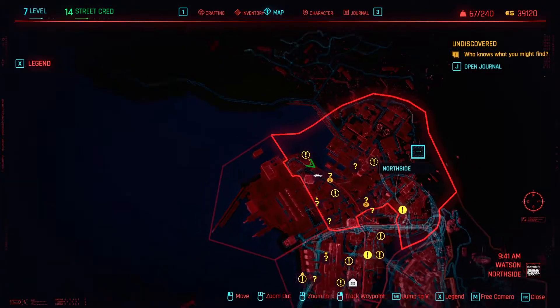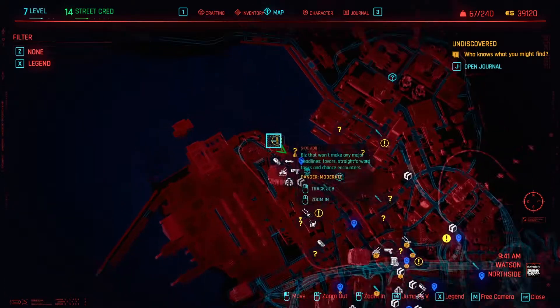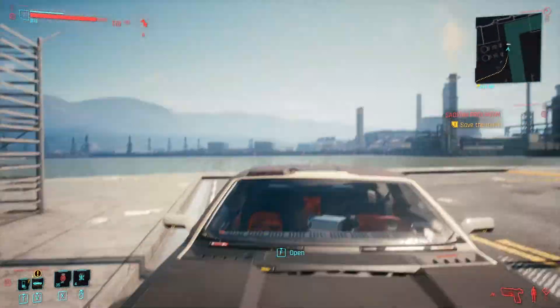So the first thing you're going to want to do is go to the northwest side of Haywood, as shown here. A monk kidnapped by Maelstrom will give you a quest to go find another kidnapped monk.